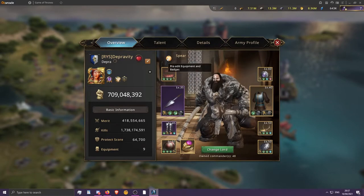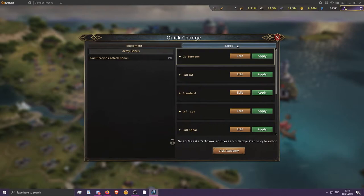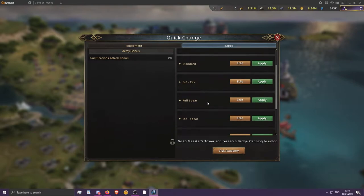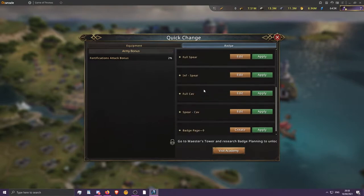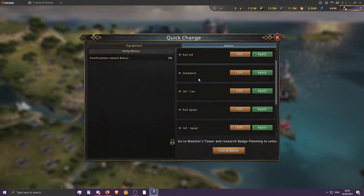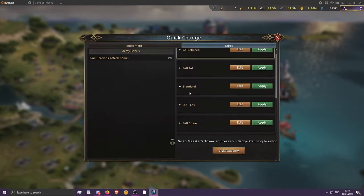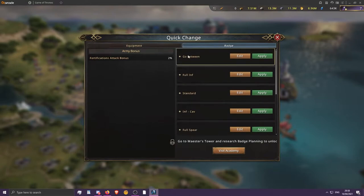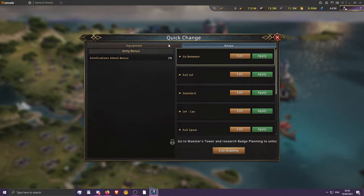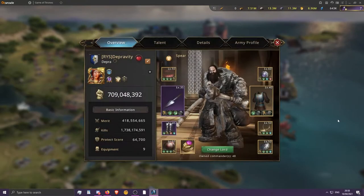The best way to set up is probably with full inf, inf-cav, inf-spear, full spear, spear-cav, spear, and then a defending preset with all the attack badges. That's what I'll go for long term, especially if you're a rally leader — that covers all the options.